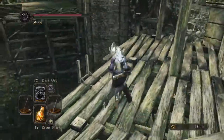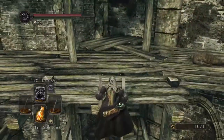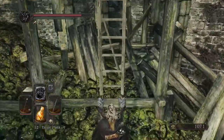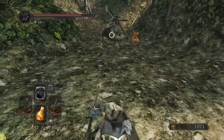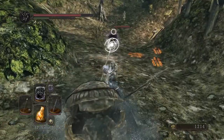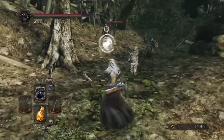There's a ladder right next to them that you can use to drop down. If you've already been down here, I suggest using this ladder — it'll make it easier in the long run because you won't have as many enemies. Just run down and kill all the people that get in your way.